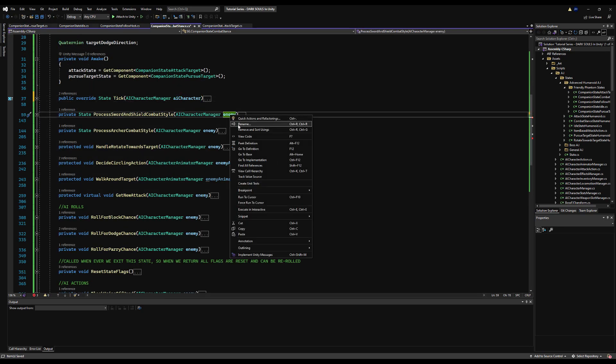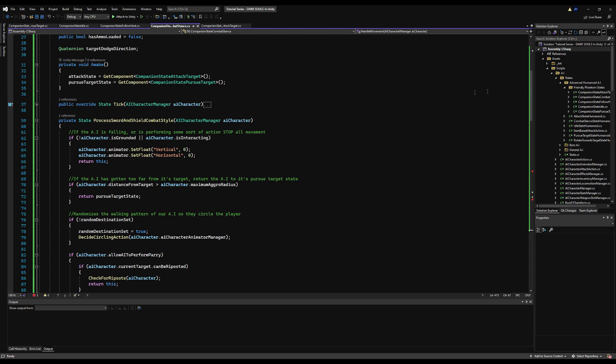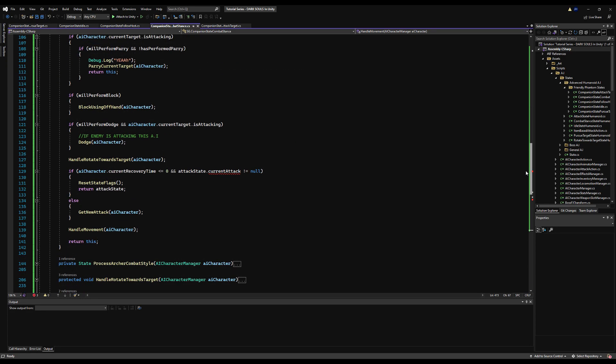Let's go and do the same thing down here with all these functions — rename them. I'm going to fast-forward through that. All done. Let's go over to the companion script.